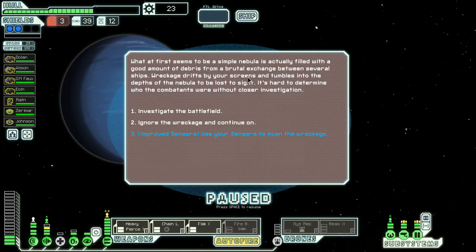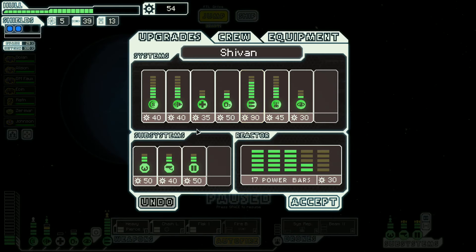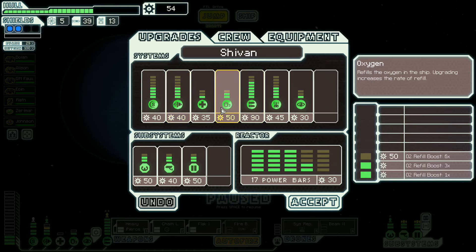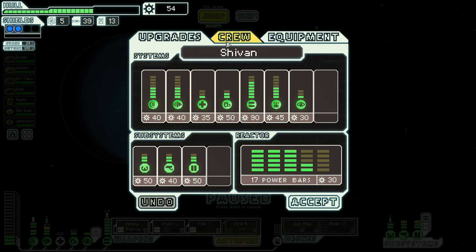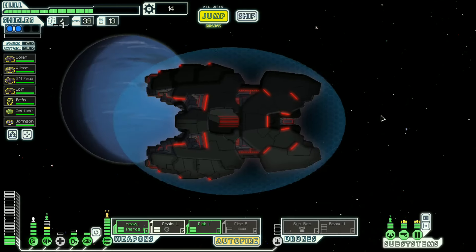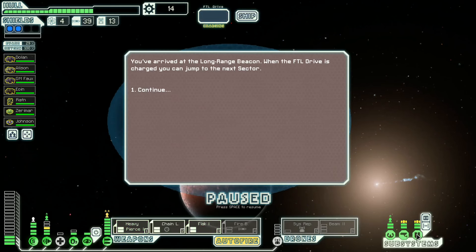Good amount of debris from a brutal exchange between several ships. It's hard to determine who the combatants were without closer investigation. Let's use improved sensors. Pretty good amount of stuff here. Do we want more engines? Maybe? We'd also like to get the last two bits of weapon control, but that's a lot. At some point I would like to get a hacking rig, actually. Maybe I'll get a hacking rig. That'll be it — I won't be able to get a battery.